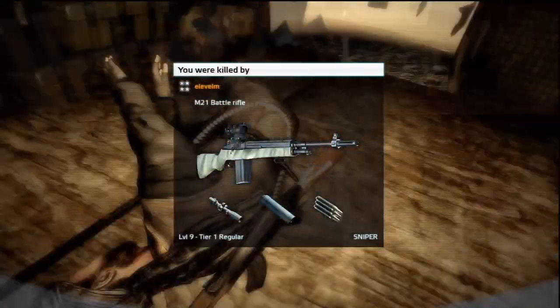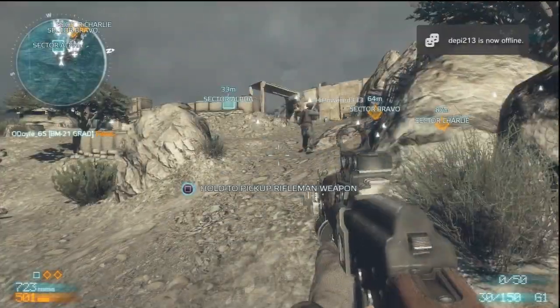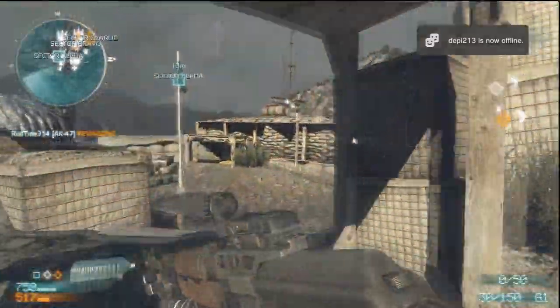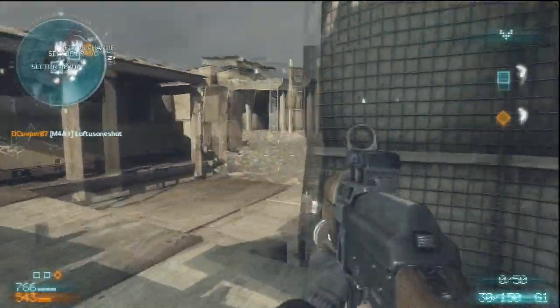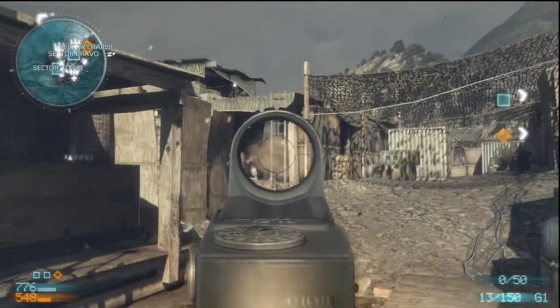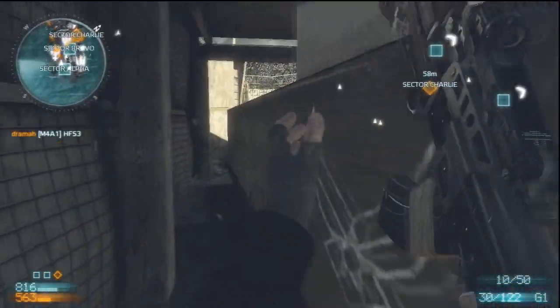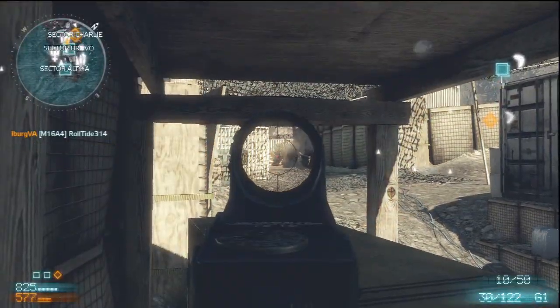Look at them camp, man — look at that, they're scared. But it's okay, you're going to camp more in a game you've never played before, that's understandable. But that was just crazy — they're holding hands. I just try to make everything work for me with this AK-47 with the red dot. I also got extended mags on it. Look at this little spot right here — it's kind of a nice little spot.